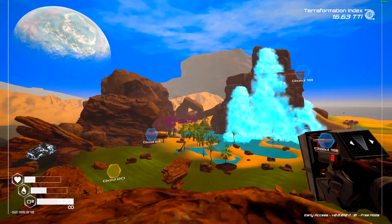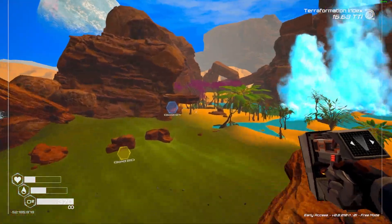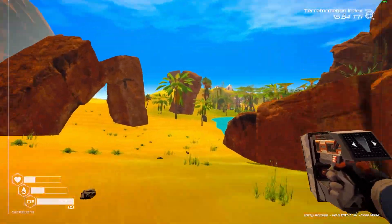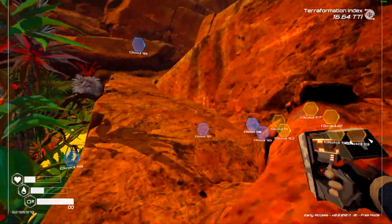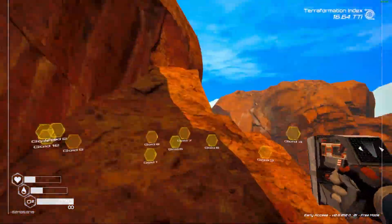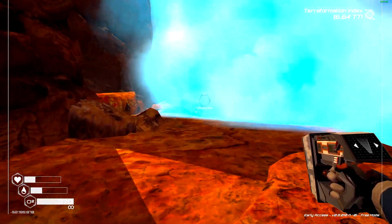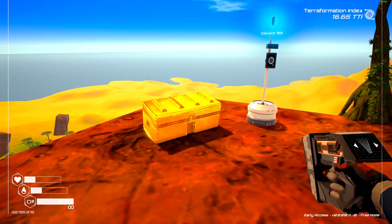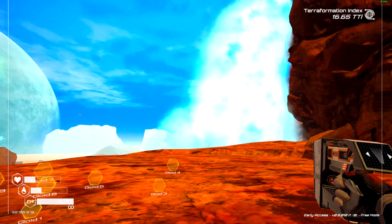Now we're going to head over to these rocks on the left side of this waterfall. From here we should be able to get pretty high up. Looks like we made it — just follow this all the way around until we go through the water mist, and there it is, crate number eighteen, right on top of the waterfall.